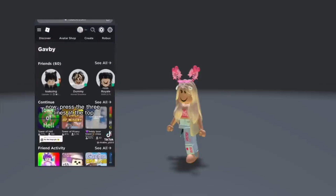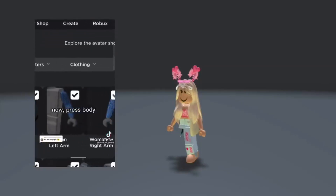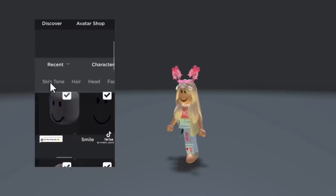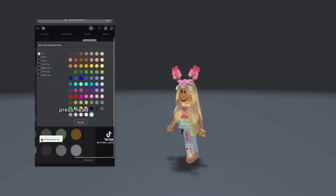Now press the three dots at the bottom, then press the three lines at the top. Then press avatar, then press body. Scroll down and press advanced, then press head.